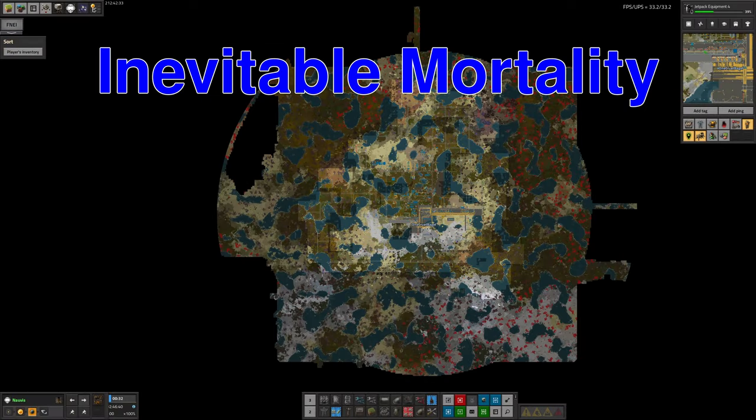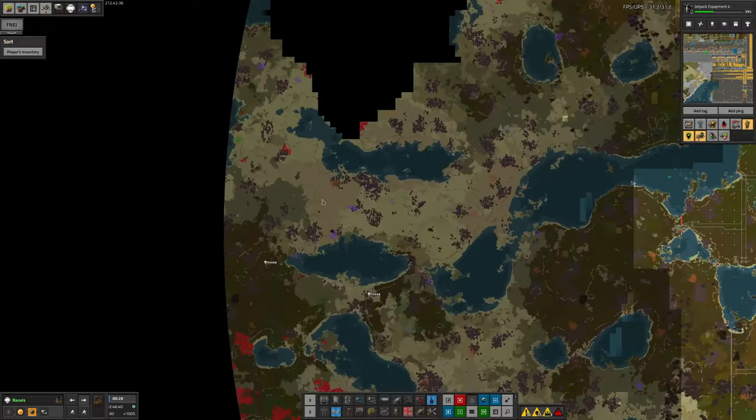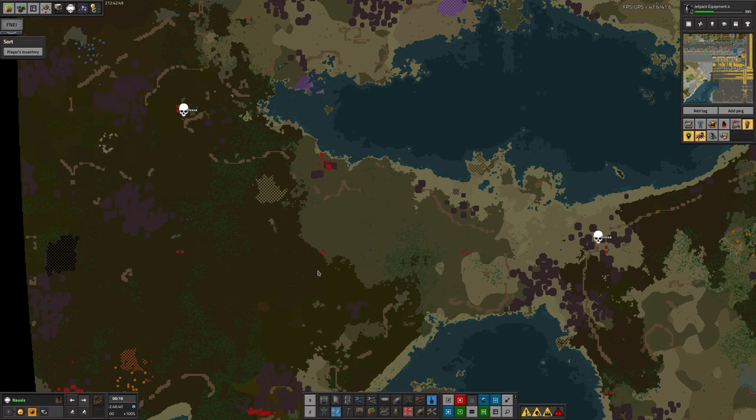I talked a bit about how Tristan and Mark have been expanding our borders down on Norvis and that has not been a completely safe adventure — Mark managed to die a couple of times, which brings his grand total up to 17 deaths and puts him back ahead of me again. I'm now down to third place, which is a place I'm very happy to be. We just need Tristan to die a few more times so I can have the fewest deaths of the bunch of us, though that seems fairly unlikely — he seems to be quite good at being careful.